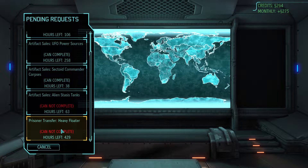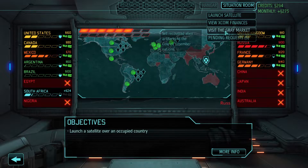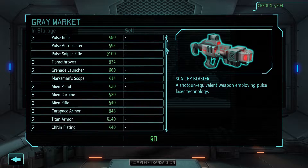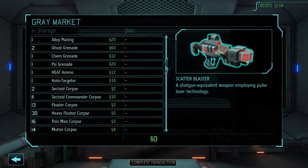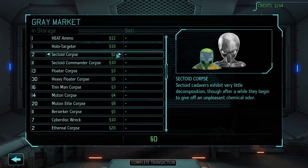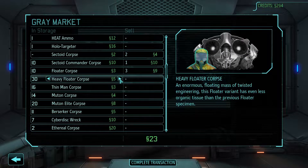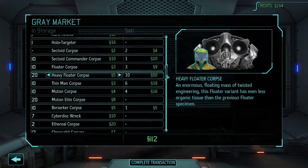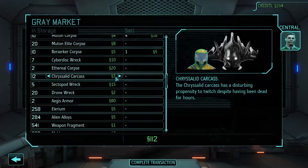Heavy floater prisoner — I don't have any to transfer. Visit green market — what can we sell? Sectoid corpses? Okay, I can sell those. Sell some floater corpses. Sell some heavy floater corpses. We'll just sell some stuff. We're just wrecks I want to keep for power-ups for air combat. Get rid of a couple of these.